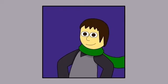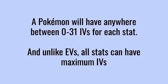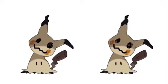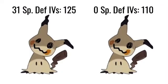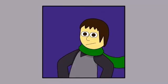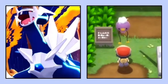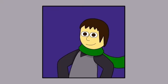And now, IVs. A Pokemon can have up to 31 IVs. Similarly to EVs, when a Pokemon reaches level 100, it will have 31 extra stat points. Using our Mimikyu example again, at level 50, a Mimikyu will have a special defense stat of 125 if it has 31 IVs, or 110 if it has 0 IVs. However, unlike EVs, you don't have entire control over IVs. Under normal circumstances, wild Pokemon have random IVs. Aside from legendaries and overworld encounters, we're guaranteed to have some perfect IVs.